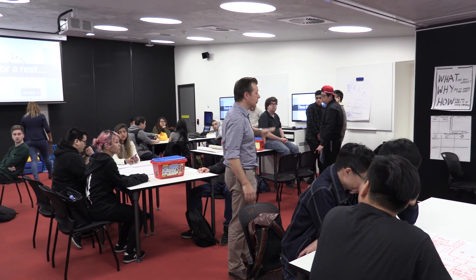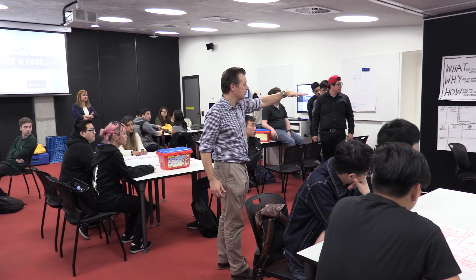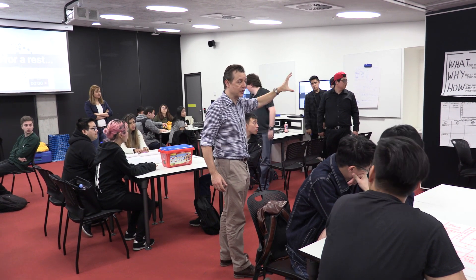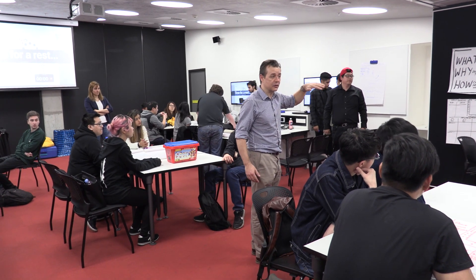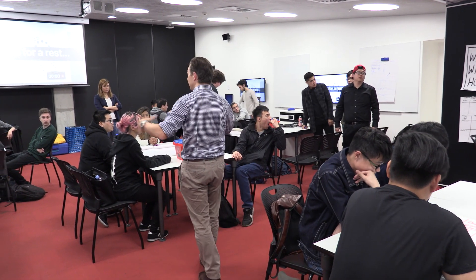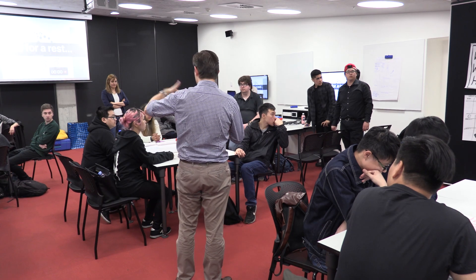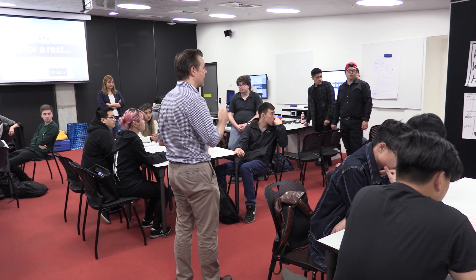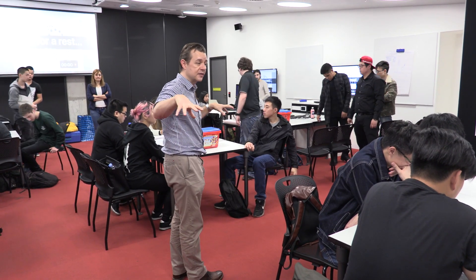So if each of the table groups can go and grab a sheet of paper and copy out: what did you notice, why do you think it worked that way, and how can you apply it in your project. These are three questions — I'll give you about ten minutes to work on. What did you notice from the exercise, what were the things that you did as a group that really worked or didn't work, why do you think it worked that way — the deeper understanding of the dynamics and mechanics behind it — and then how do you think you'd be able to apply some of those lessons into your project. Grab a piece of paper, copy out the questions and work as a table group for ten minutes.